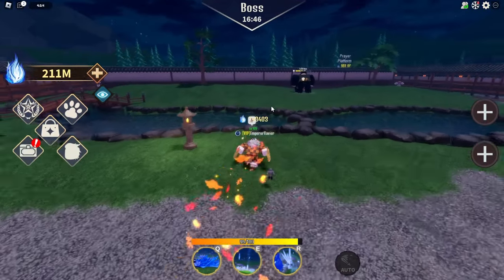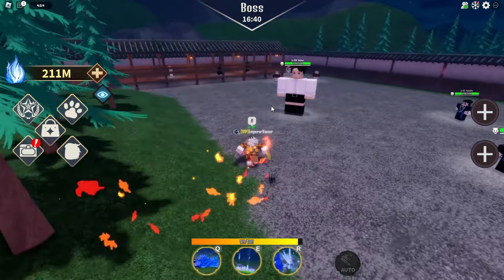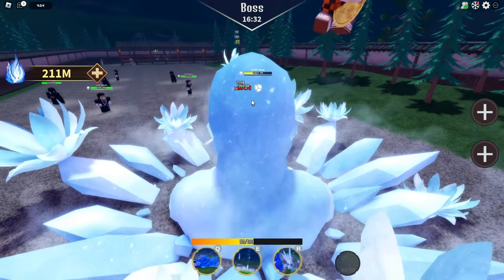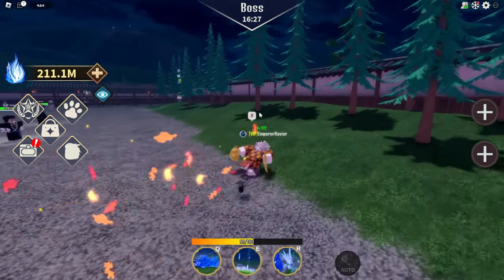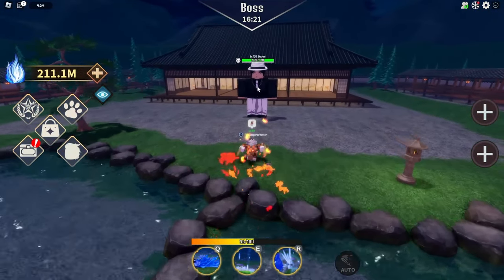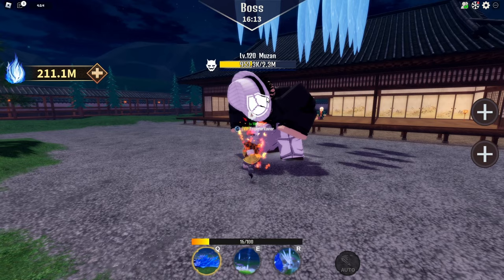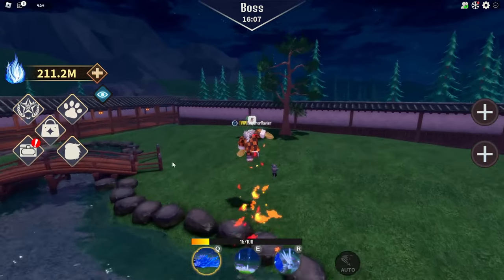There seems to be like some sort of triple attack little sequence going on - maybe one of you guys in the comments can help me out with how that works. The ultimate does one-shot Muzan, so it's definitely strong. The E ability one-shots Muzan with the shield as well, and that does over a million damage too. Doma is pretty strong.